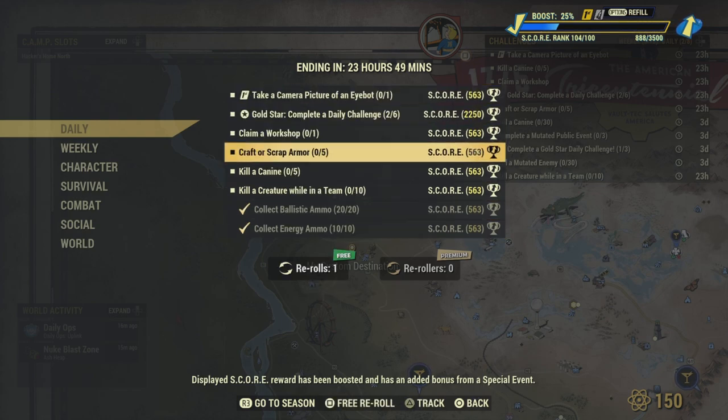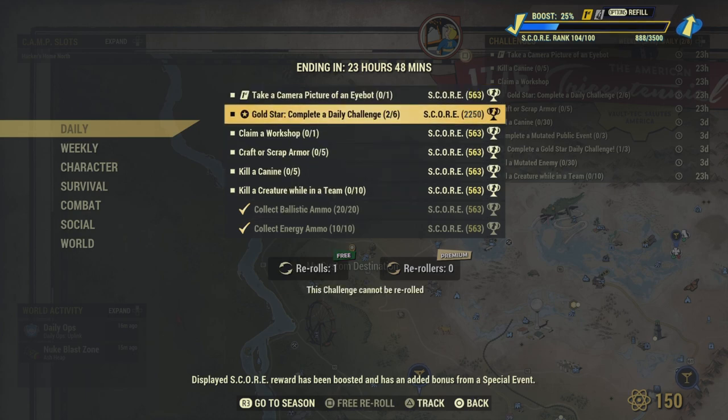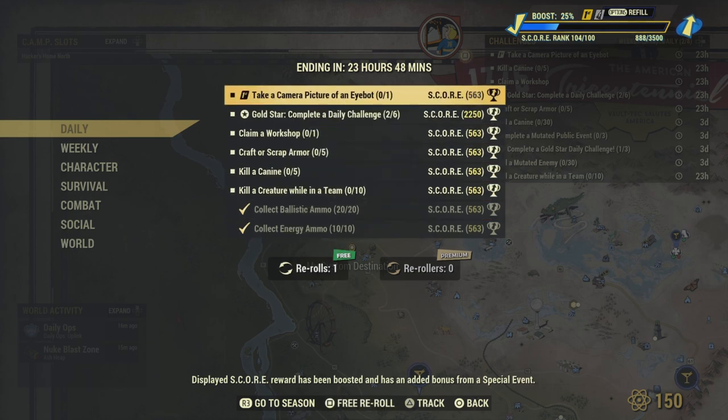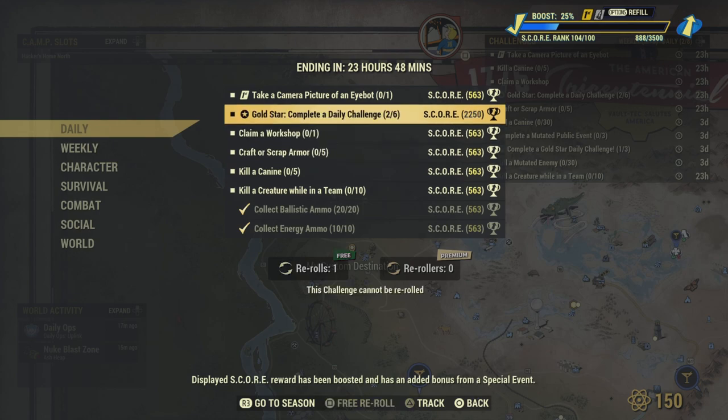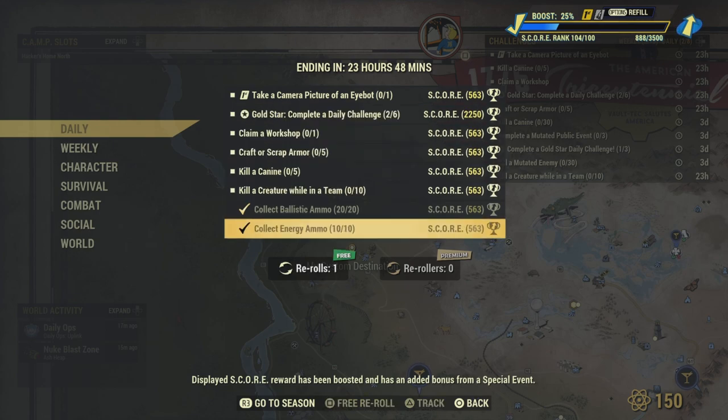If you don't like any of your challenges, you've got two free re-rolls you get every hour — at about an hour from now you'll get them. And guys, if you haven't done your scoreboard, make sure you boost up that scoreboard so you hit that 100 rank.